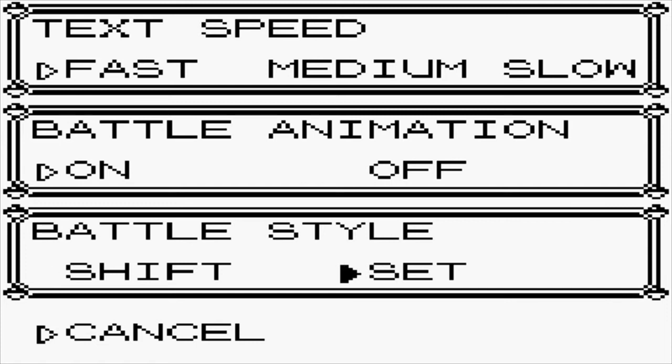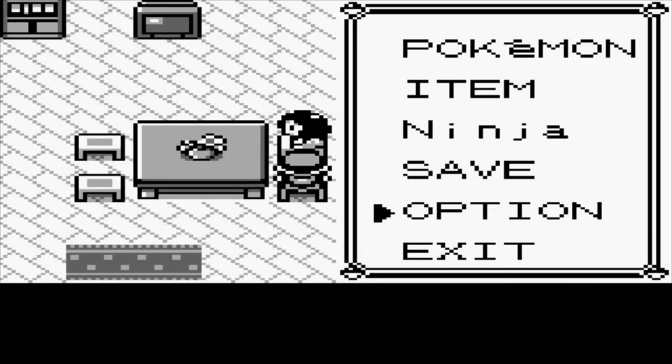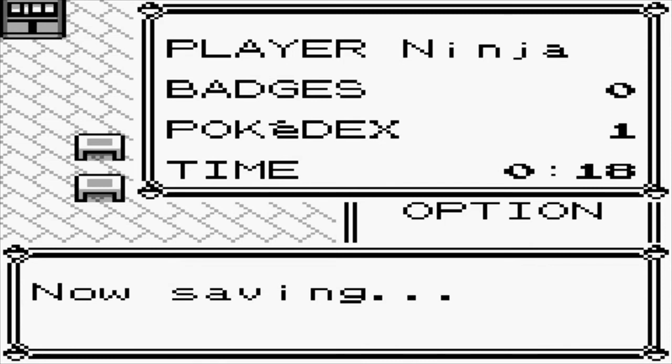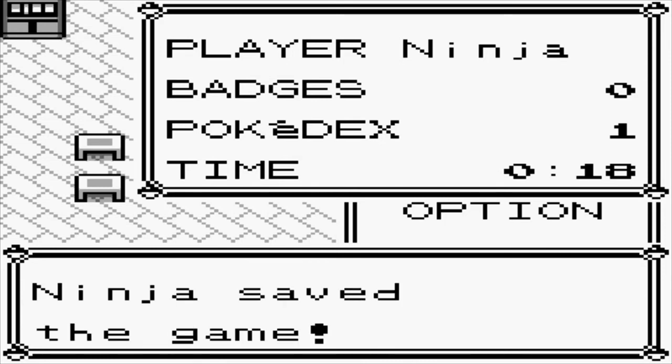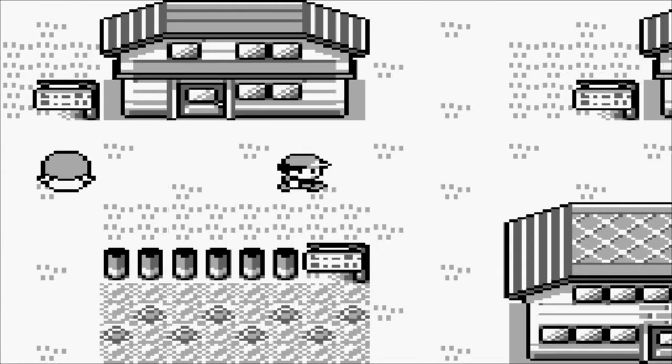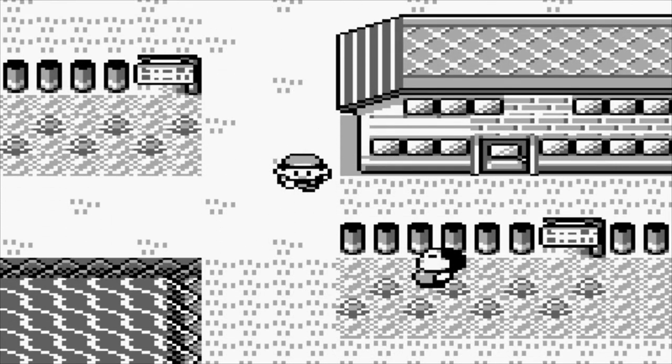We're going to do Set Battle Style for this. Since I'm not doing a ROM hack, I need something to make it a little more difficult, so Set Battle it is. Let's go ahead and save. I'll probably just do a save state to be safe, but I think I can retrieve the save file as well.